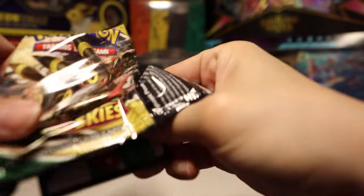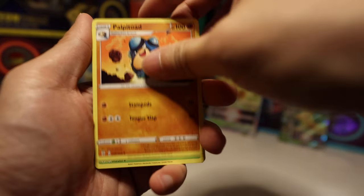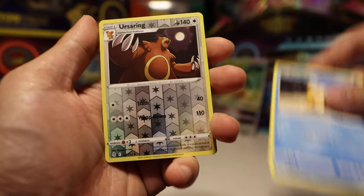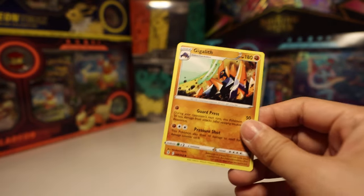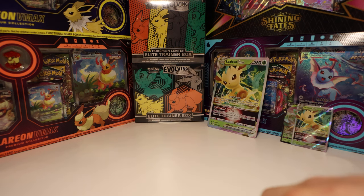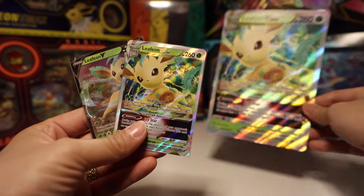Last pack — oh god, are we gonna get something good? Alright — Digging gloves, Toadscool, Crustle, Rufflet, Drowzee, Flabébé, Roggenrola, Psyduck again, reverse Ursaring, and a Gigalith. No way — we didn't even have a green card and we got a Gigalith! No hits today — wow, that's unfortunate. We got a Leafeon V-Star, Leafeon V, and a Leafeon V.